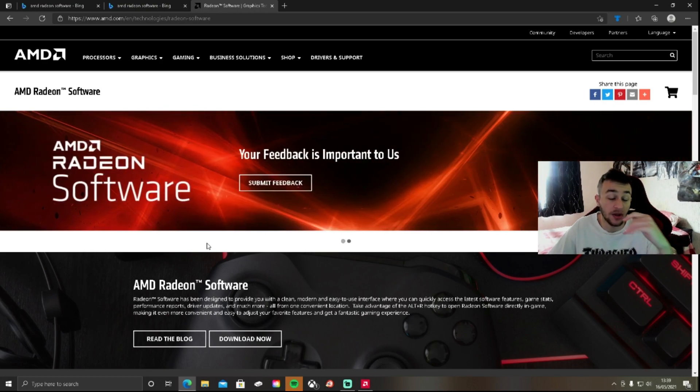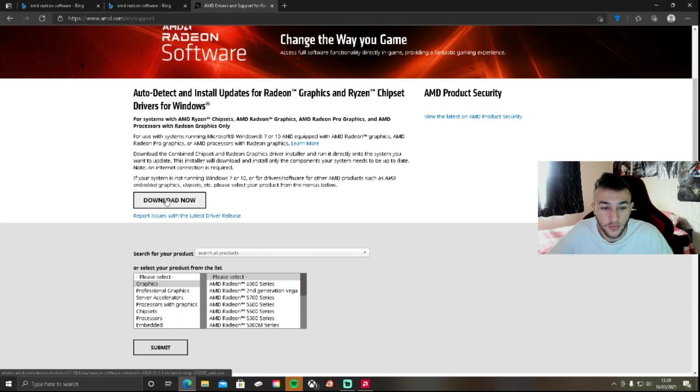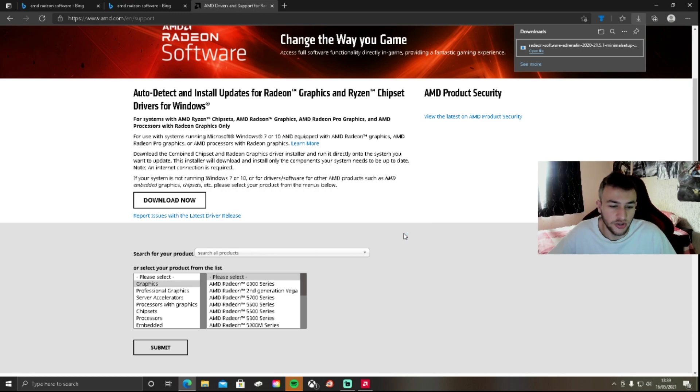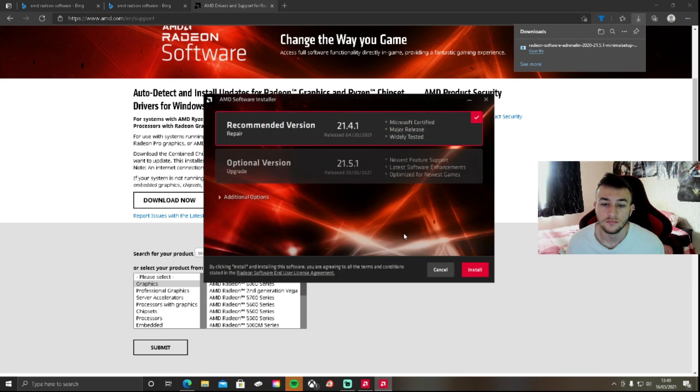This is the page you want to come to — I'll leave the link in the description at the top. All you've got to do is go to Download. I've already downloaded it, so I'll just show you — open file, Adrenalin, and it installs just like that. Then what you want to do is click the top recommended version — everyone's going to have a different one depending on when you're watching. Once you click that, it'll install at the bottom right-hand corner and I'll show you what to do from there.